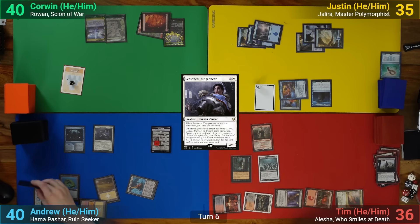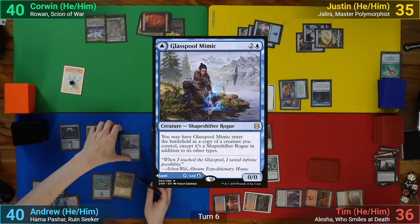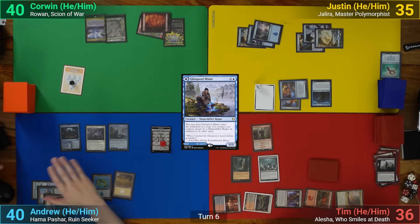I get to draw a card, and then reveal my top 10 as I finish the dungeon, and I get a Glasspool Mimic which comes in as a copy of the Seasoned Dungeoneer. This has me gaining the initiative twice more, and I get to get a Basic, then Scry 2, and pass my turn.